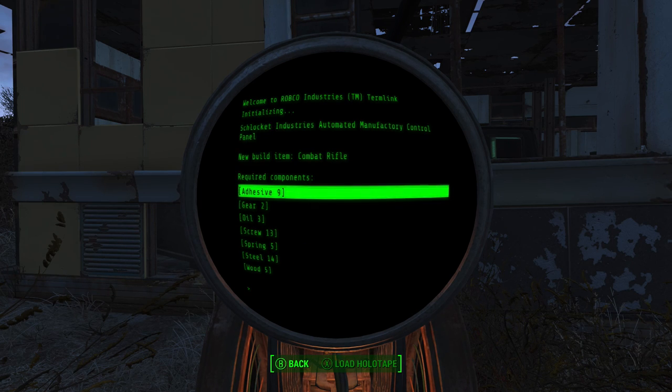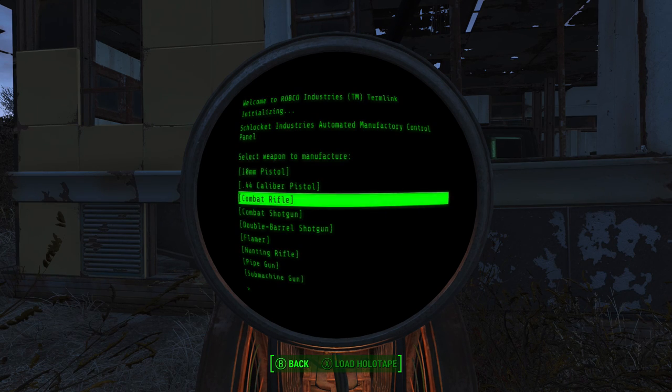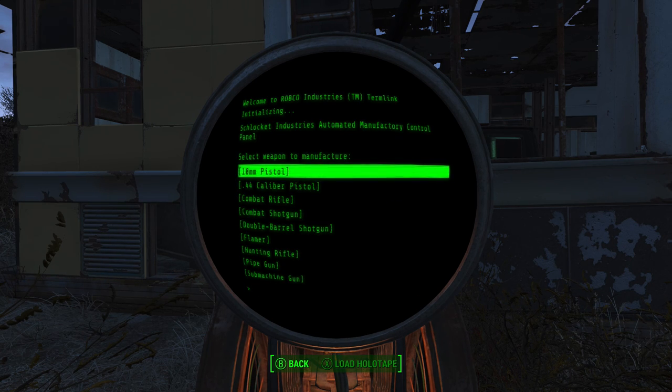You'd probably have to take one rank of Gun Nut and then a rank of Scrapper, and just scrap everything around Concord to pull that off — so you'd be able to get some very early-game weapons, which is kind of nice. Combat rifle 2 is not too bad, though 13 screws might be a bit of an ask.